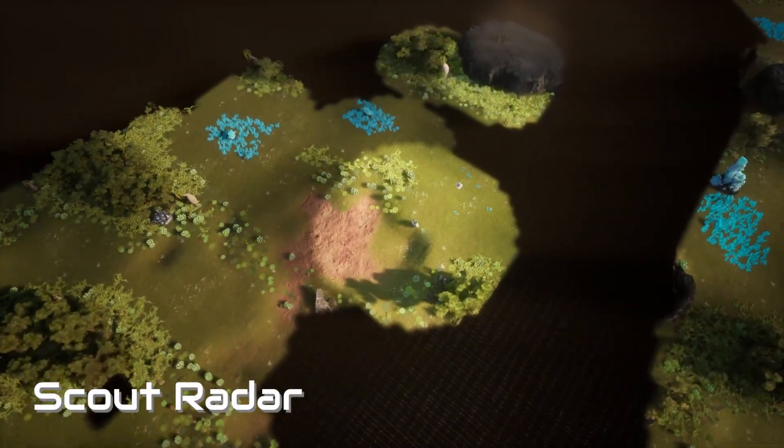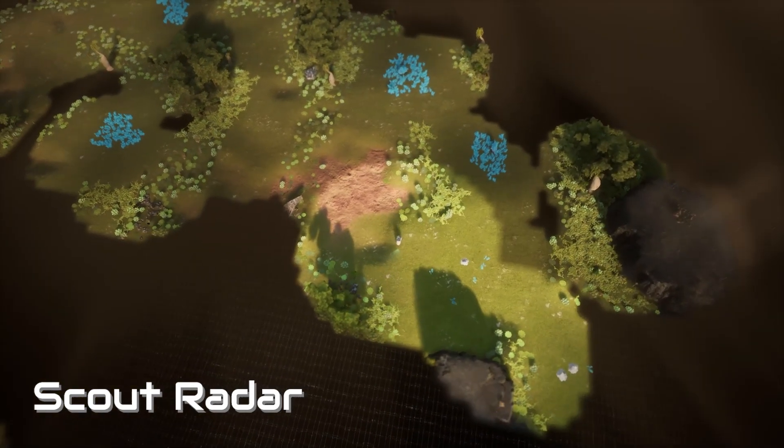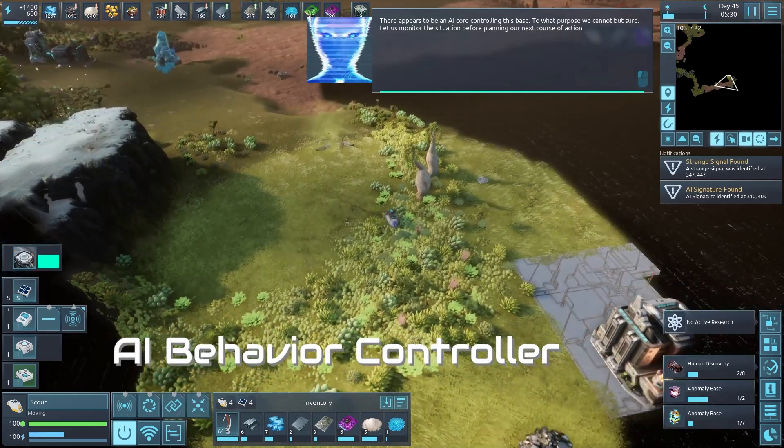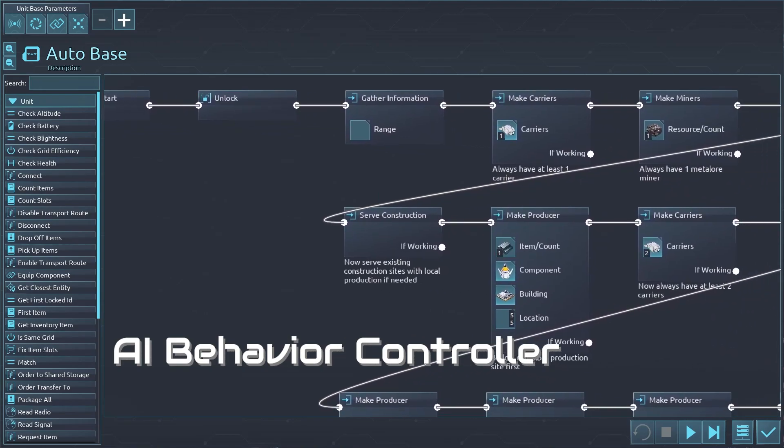The new Scout Raider item automatically reveals nearby areas on the map around the bot every few seconds. While exploring the map, you can find the AI behavior controller, which unlocks new automation possibilities.